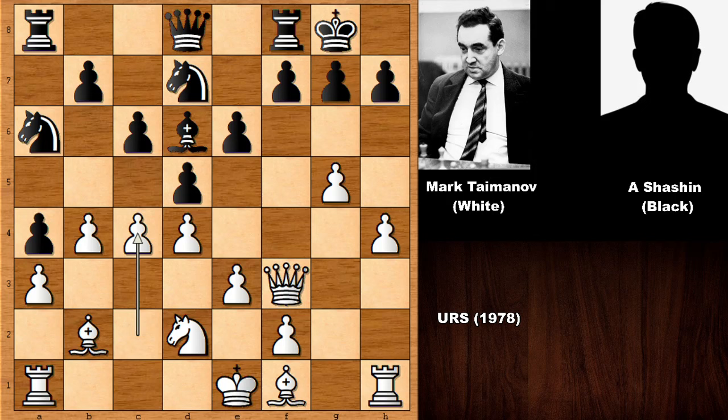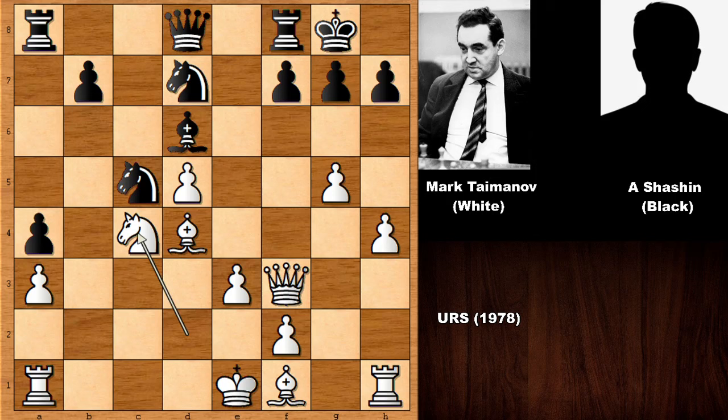Capturing the pawn, E takes, Bishop takes, and then C5. Knight takes, Knight to C4, Knight to B3, attacking the Rook. So most definitely defending the Rook comes to mind, and this is the critical moment of this chess game. Instead of defending the Rook, Taimanov played an incredible move — he played Bishop to D3, sacrificing the exchange. What a move!